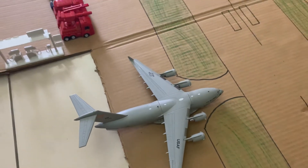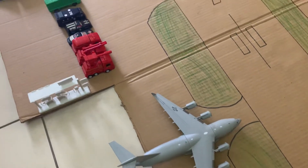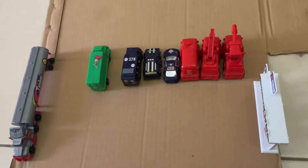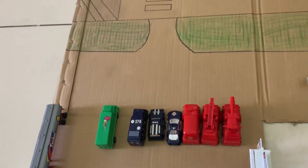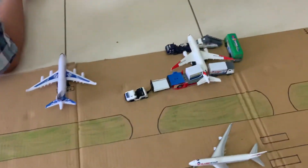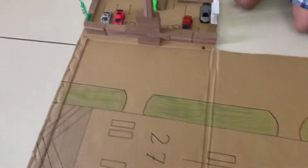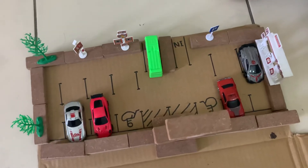Now here we have the airport vehicles. The rest of them are here. On the triple 7-300ER. Now we're moving on to the cars — this is the passenger cars that are just moving around, driving around.